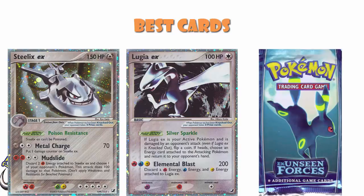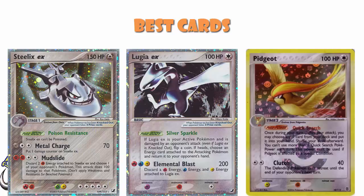It did pair very well with Steelix. Steelix had a Poke Body which meant it couldn't be poisoned, and for free energy, 70 damage. But more importantly, two fighting, two colorless — you discard the two fighting and do 100 damage to one of your Pokemon. Might I suggest the Pidgeot that lets you search for any card in your deck, which was a phenomenal Pokemon and sat on the bench with 100 HP.